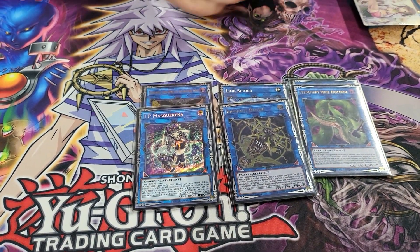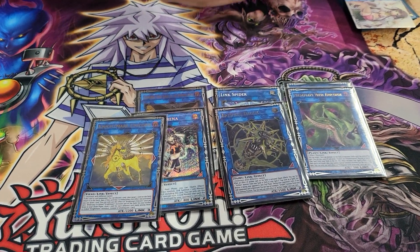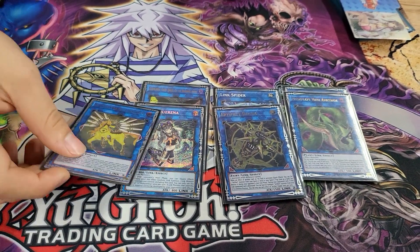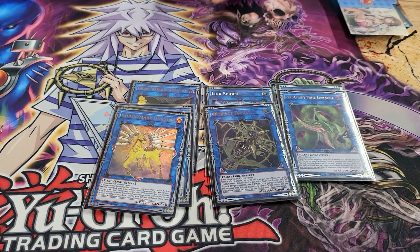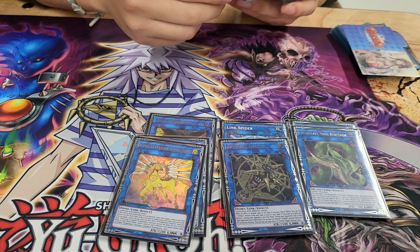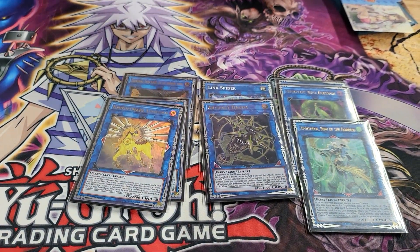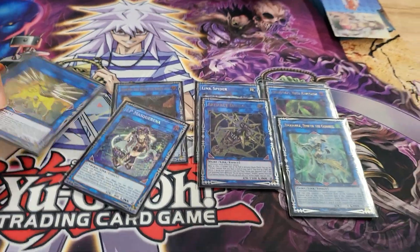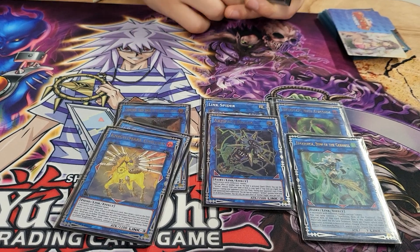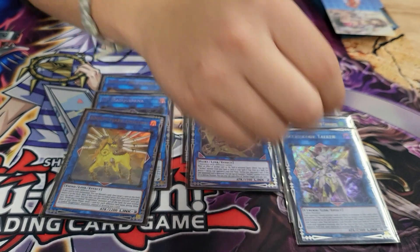IP Masquerena and Unicorn against trap decks — they can't do nothing. You got a pop from Rusty, a pop from DPE, and then a bounce from Unicorn — three cards gone. Trap decks only work with two trap cards, otherwise they suck. Playing the Apollousa just in case I have to use IP to go into it instead of Unicorn, maybe make an Apollousa for a couple counters.